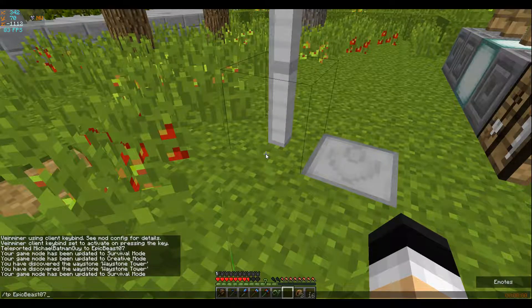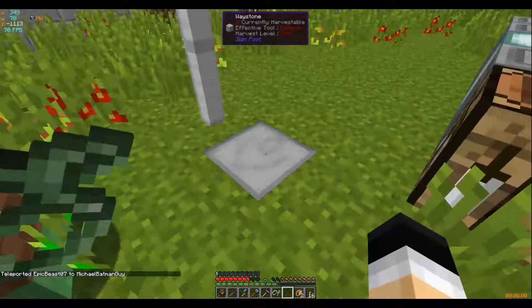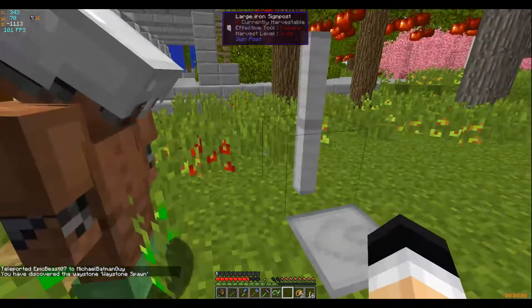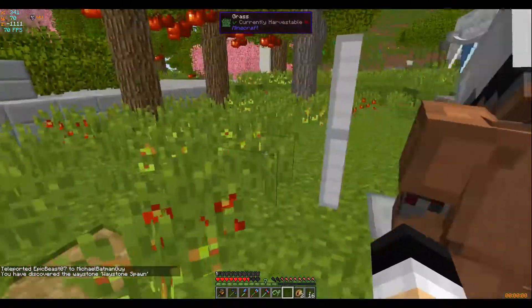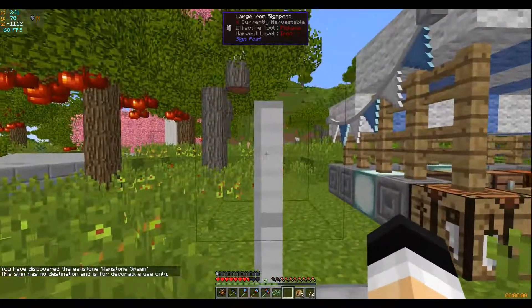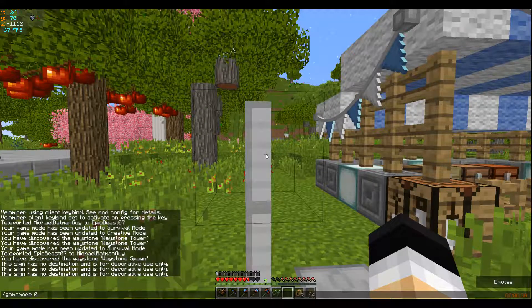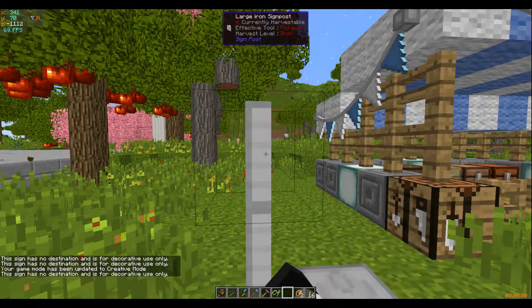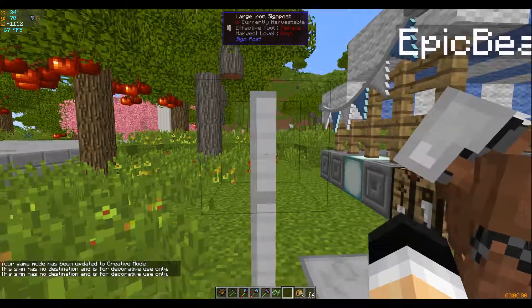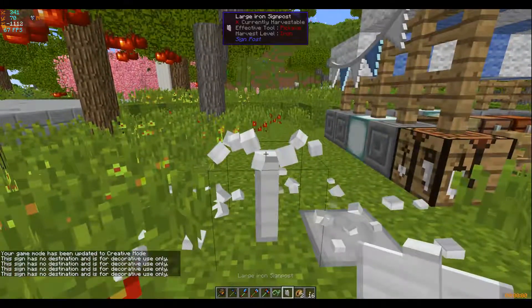I found what appears to be stone mushrooms. What have you done to me? Now right-click that lock — I'm so upset with you. Okay, what do I do now? How do I get back? I found something so totally awesome. That is a really cool info thing. Thank you. Sign has no destinations — for decorative use only. Well, that's useless.